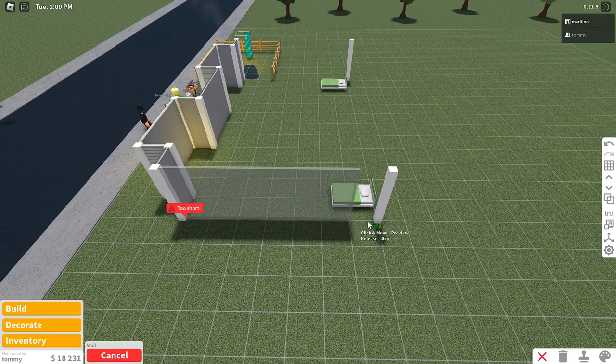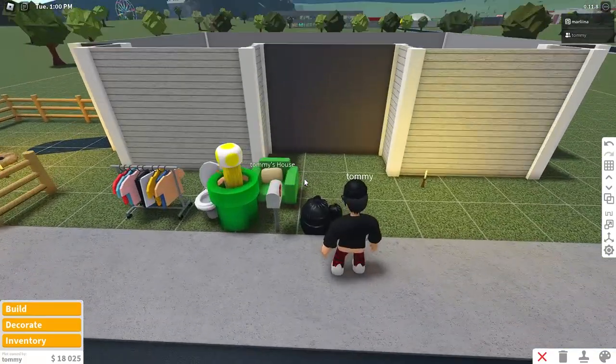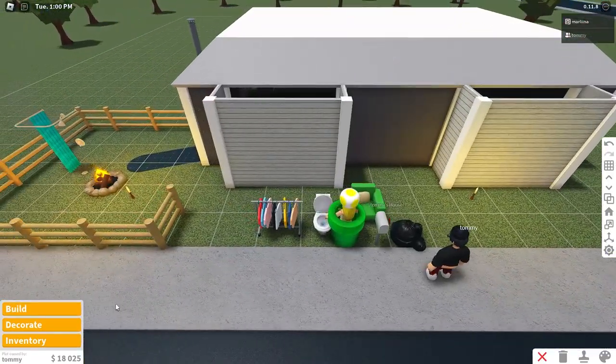We can replace his walls seven squares back and in the back of the house as well. So now his walls are back. We just added new walls in the front to extend it out a bit, leaving his walls basically the same and just adding to it.